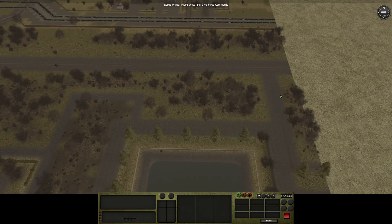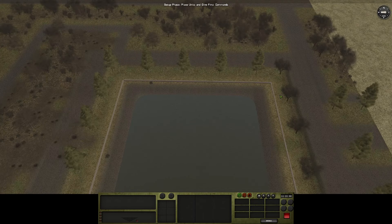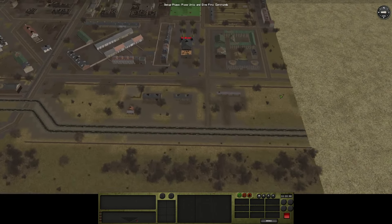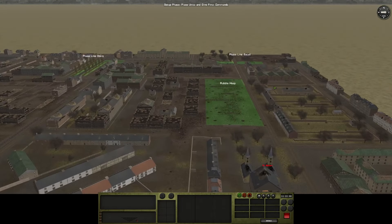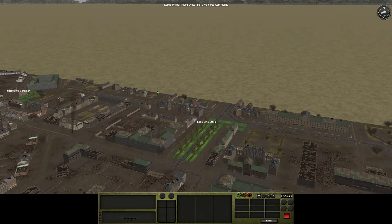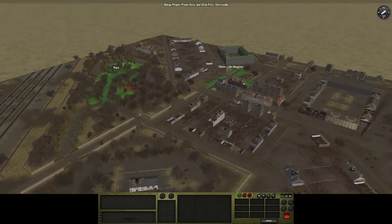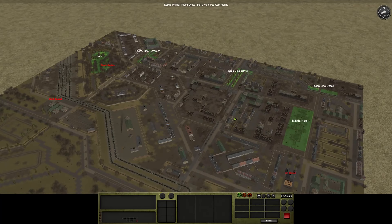I think today there's an institute of East Asian art or something here as well. Our actual task is getting into Cologne. There are some phase lines, although they're not really phase lines, but there are also some normal objectives here that we have to occupy — five in all, which is a good number.